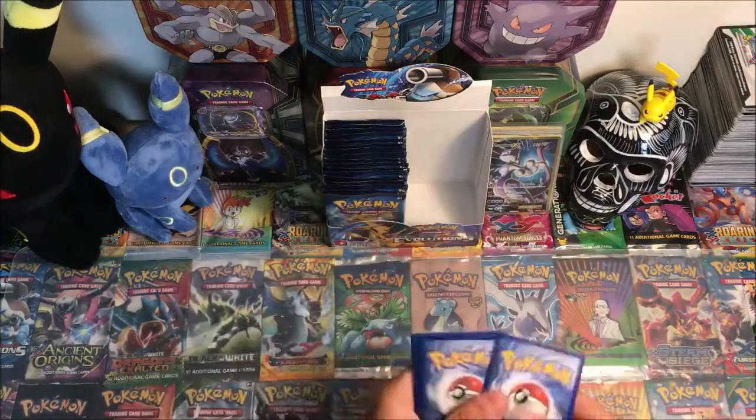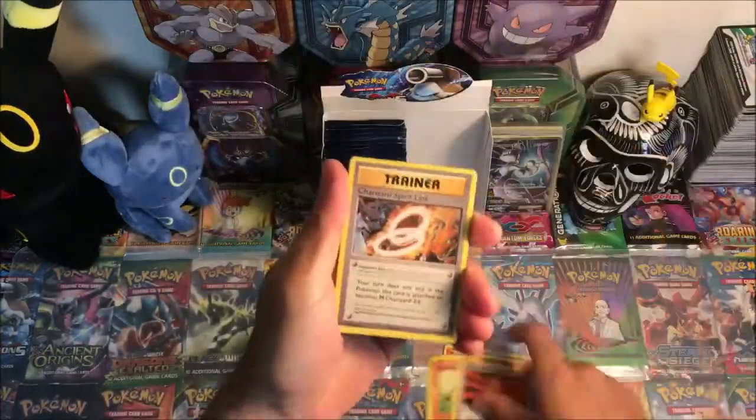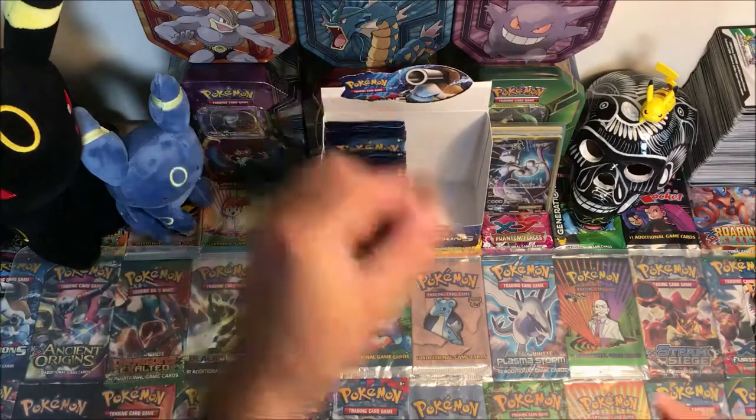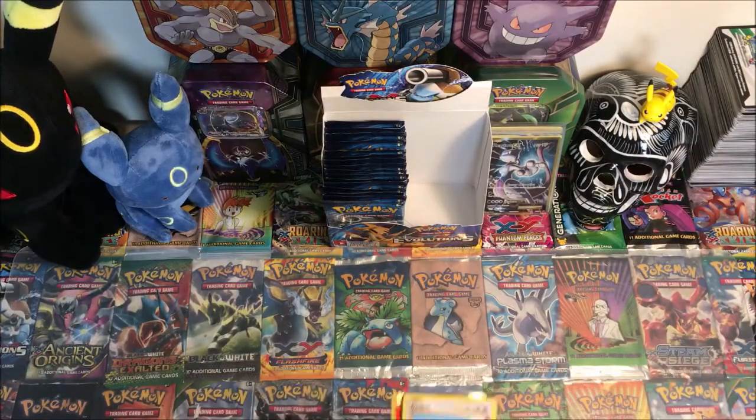Using a code card to start the second half off. We got Poliwag, The Duo, Staryu, Seel, Charmander, Super Potion, Charizard Spirit Link, Charmeleon, Machop, reverse Beedrill, regular rare.